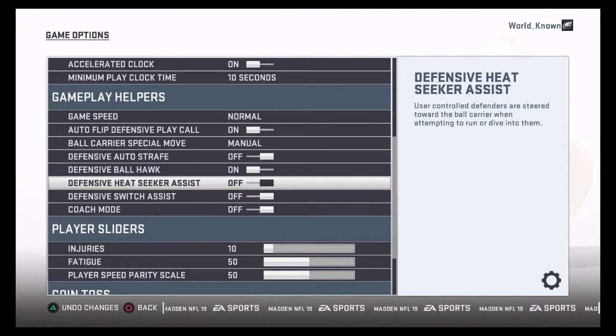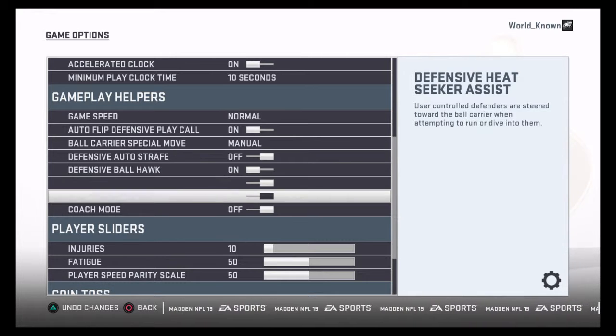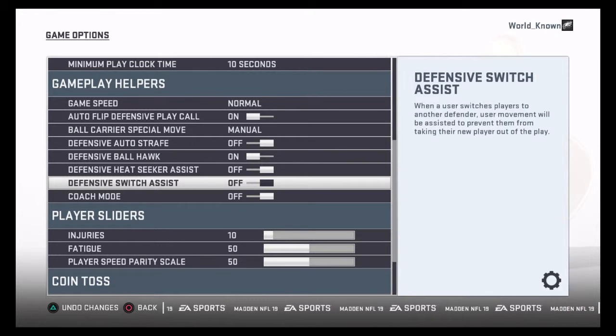Defensive Heat Seeker — I have this off. It was on last year and it would control your player, and sometimes you'd take really bad angles. But if it's on, it will help you whenever a deep ball is thrown and you want to go make the hit stick to make them drop it. However, I have mine off because tackles in the backfield on the run game are critical and it gives me bad angles. I want full control on defense.